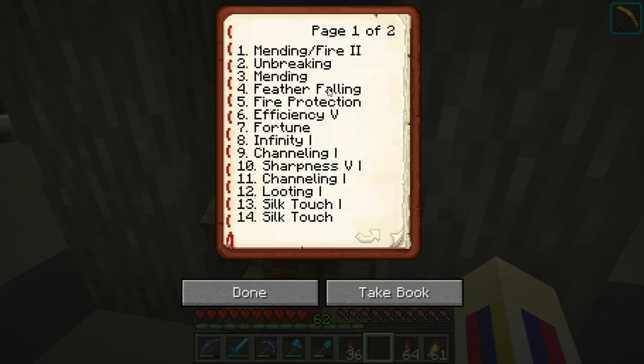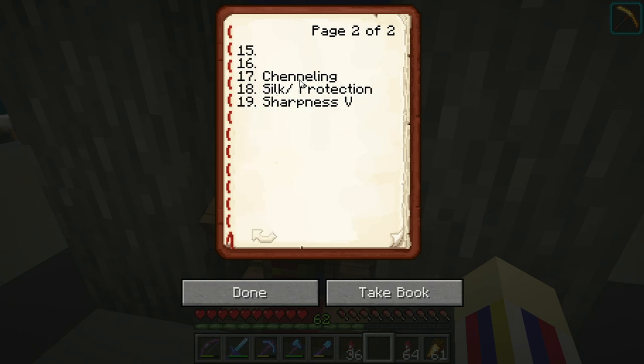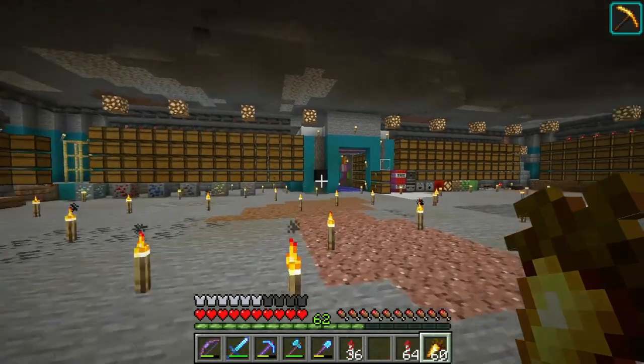I finally got an Unbreaking 3 villager, who is number two. I'm getting ready to get rid of my duplicates — I have a couple of Channeling villagers and a few Silk Touch as well.